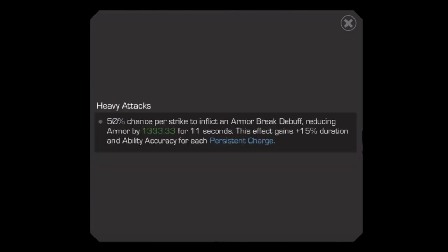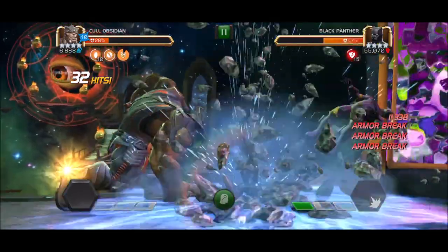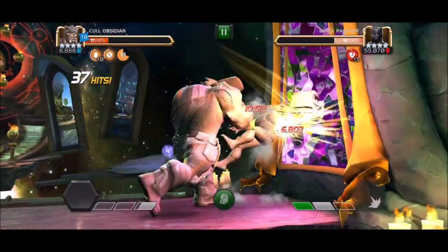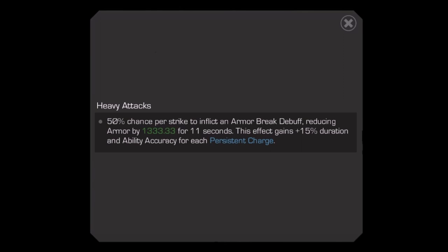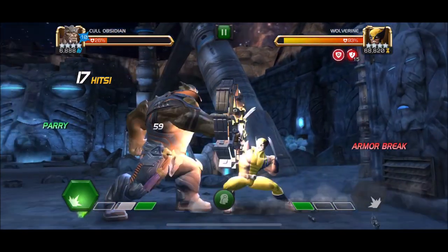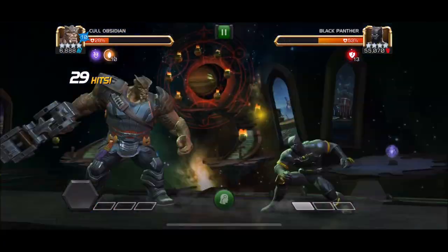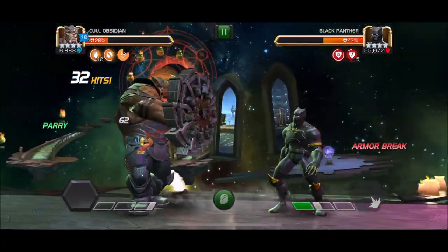His three-hit heavy attack has a 50% chance to inflict an armor break on each hit, lasting for 11 seconds. This chance and duration is increased by 15% for each persistent charge, meaning that with four or more charges it's a 100% chance, and then with 10 charges it can go up to a maximum of 27.5 second duration. This means you can actually get around 20 armor breaks going at once, giving him even crazier damage. These armor breaks and his occasional True Strike are pretty much all of his abilities — the rest is just raw damage.